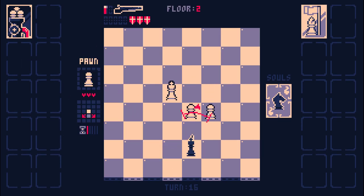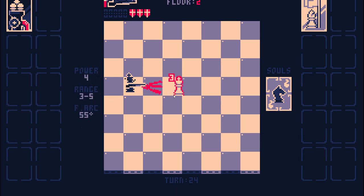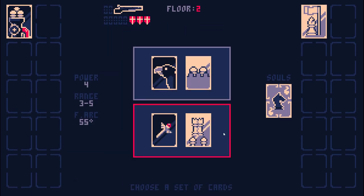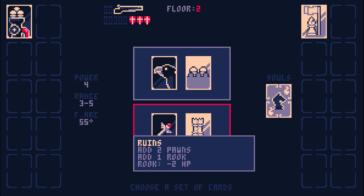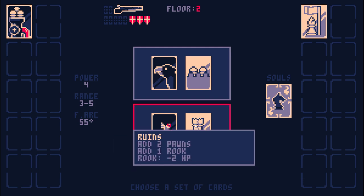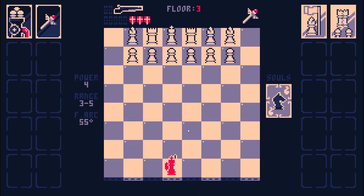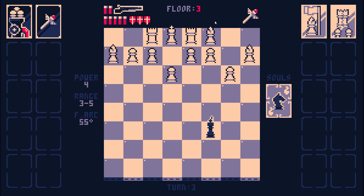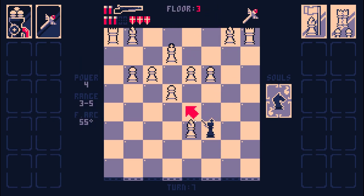Rooks only have five health. So if we're lucky we'll get some really good late game cards. Like this Ruins card is really good because in late Endless you're going to have a whole bunch of extra pieces of every type. So having a three health Rook added will be a lot better than having a five health Rook added.